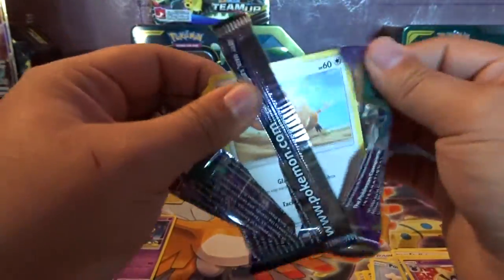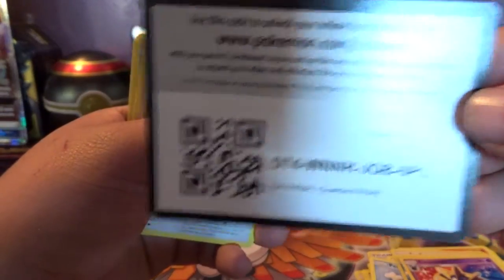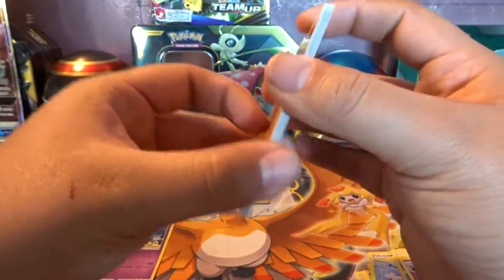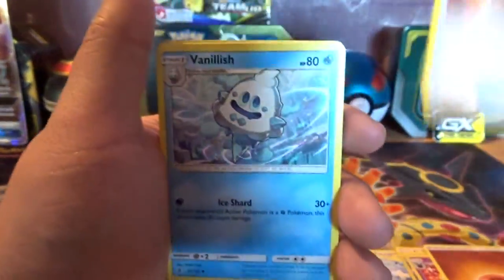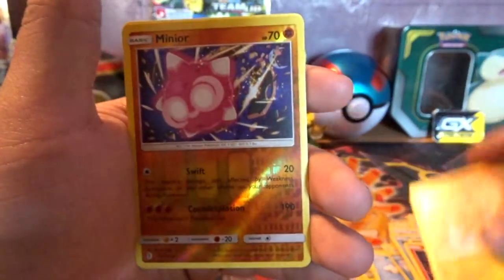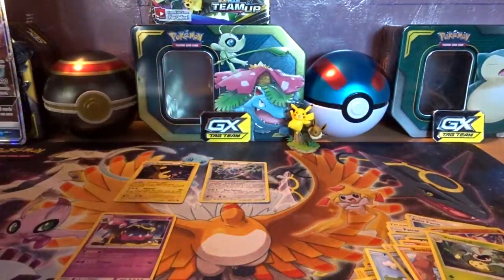Alright guys, we're down to our last packs. Time is going quickly. Let's hope we get some good stuff out of these Pokeballs. We got Fighting Energy, Enhanced Hammer, Vanillish, Aqua Patch, Pat Rat, Snowrunt, Makuhita, Salazzle, Rockruff, Minior, and a regular Rare Victory Bell.